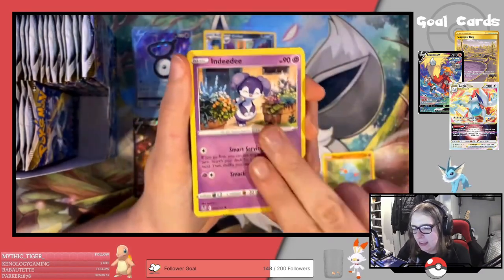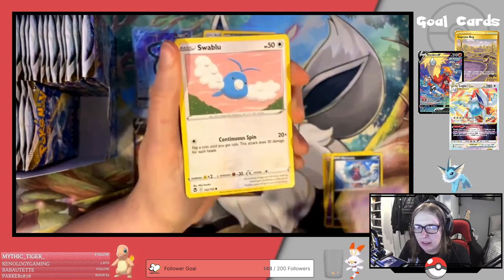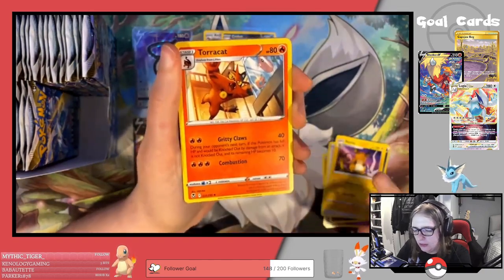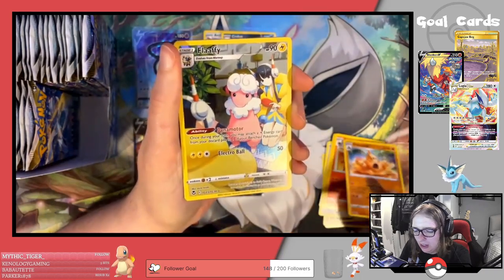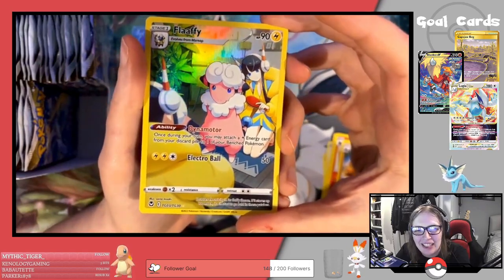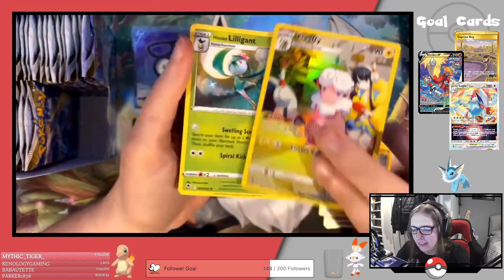Next pack: Fanpeak, Indeedee, Marini, Misdreavus, Swablu, Darkness Energy, Raichu, Torracat, Palossand — this is another card I really wanted. Look at it! So this is the Trainer Gallery for Flaffy, and behind it we have a Hisuian Lilligant.